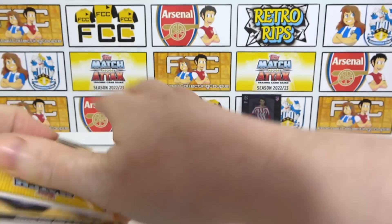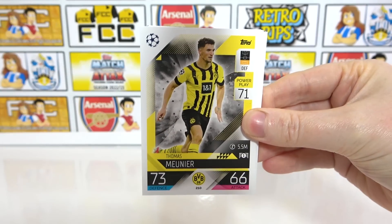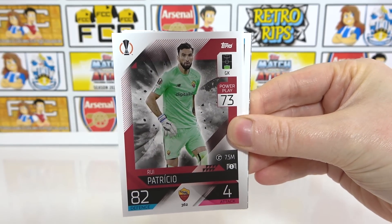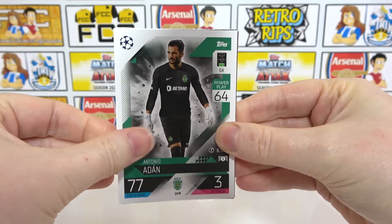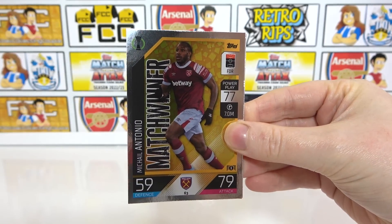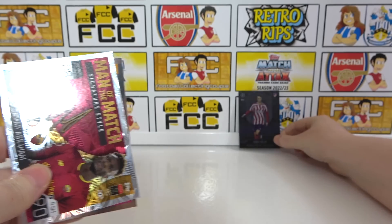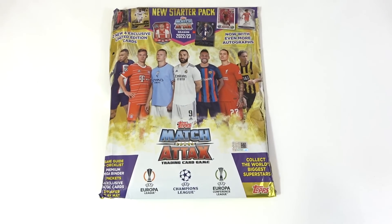We'll put the rest of the inserts to the back and see what else is in this pack. We have Fatty, Mane, Lamar, Ramos, Musiala, Patricio, Cessignon, Adam, Neymar, Styler, Antonio match winner, and a man of the match of Tammy Abraham. Decent little packs — pretty good start. Let's move on to the starter pack.